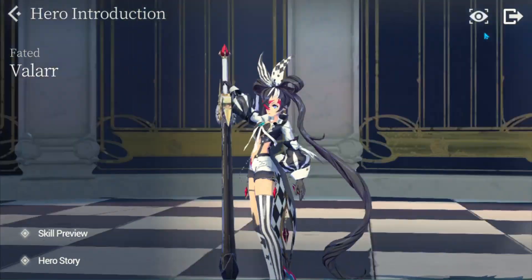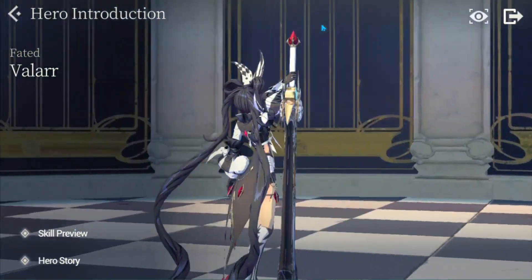Yo guys, what's good? ASS here presenting another installment of Quick Guards. Today's feature, FC Velar. Let's go!